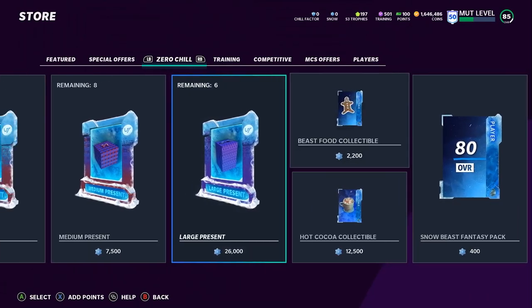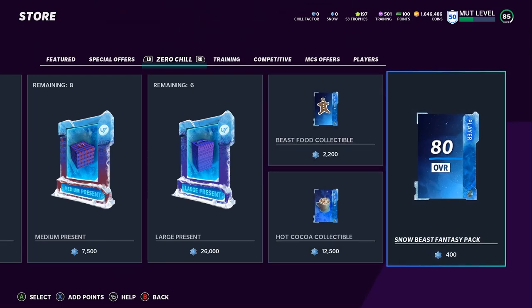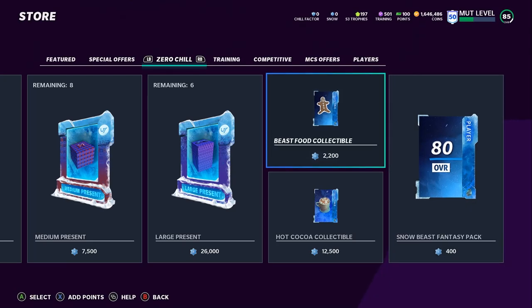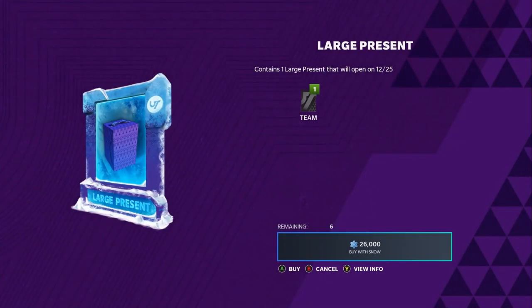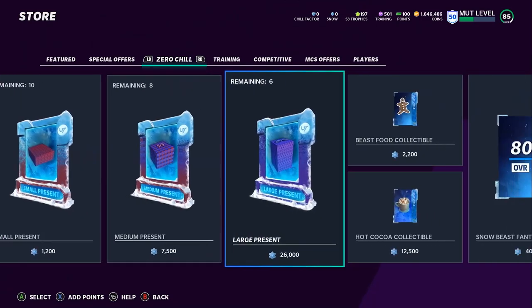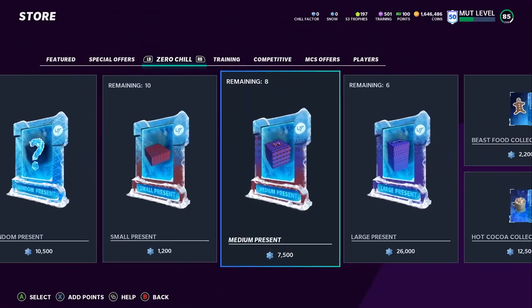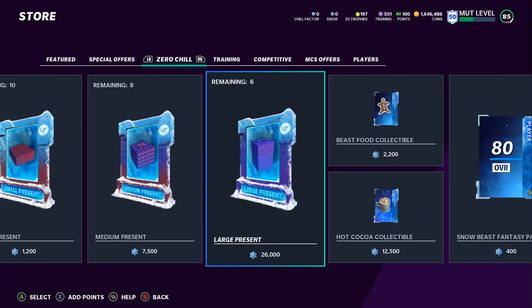Focus on the presents here using the snow currency. If you want all the Snowbeasts, it's not as bad as you'd think: open one of the 400-snow packs, get an additional Snowbeast, do the beast food collectibles, and you end up getting another 93 overall beast besides the free one. Now, the presents come down to gambling — do you want the guaranteed large presents or the random ones? There's a decent chance you pull a lot of small and medium presents, so you could lose value. You need roughly three large presents every 10 pulls to break even, since 20 random packs cost about 200K snow but only return around 130K to 140K if most are small.